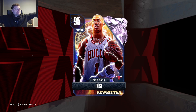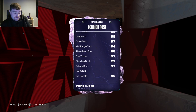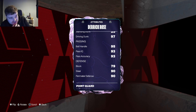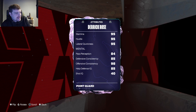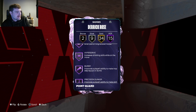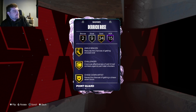So today we've got Derrick Rose — Pink Diamond. He's got 97 driving dunk, good ball handle, pretty solid defensive stats, great speed, speed with ball, and acceleration. He's got 95 lateral. Looking at this card overall: 15 HOF badges, fast switch, fearless finisher, giant slayer, post riser, slithery, handles for days, bunny, precision dunker, blow by, speed booster. He's got a lot of those good badges.